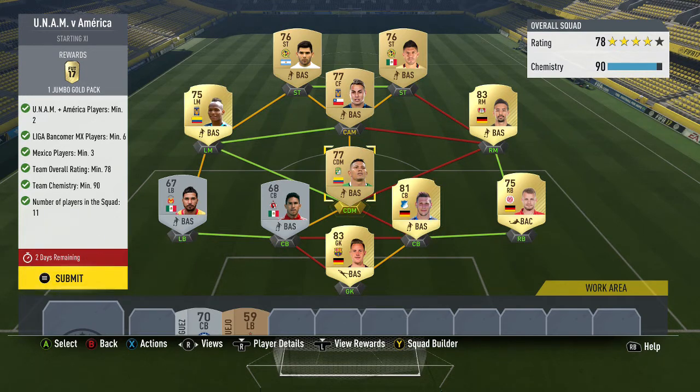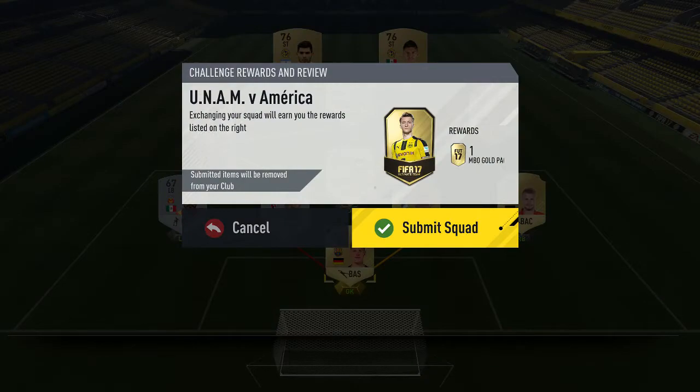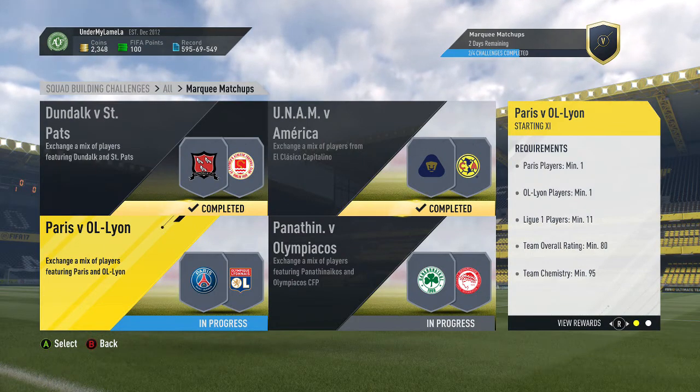If you want to do mine, you'll probably need loyalty. But all you've got to do to solve that is get a gold Mexican CDM in that position and a German 83-rated Bundesliga goalkeeper there. You'll get a jumbo gold pack for that — I think that's like a 10k pack — but you're going to have to spend a little bit more.